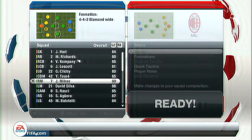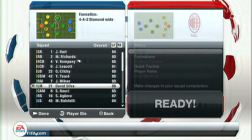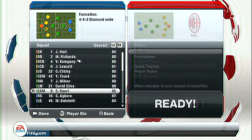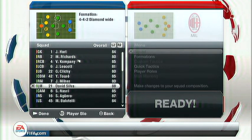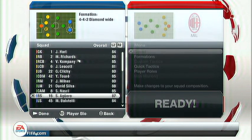I've got Micah Richards at right back instead of Zabaleta, and Klichy at left back. Samuel Nasri is in attacking mid, David Silva at wide left, Yaya Toure in defensive mid, and James Milner at wide right. Aguero and Balotelli are my attacking pair — sort of a big and little combination.